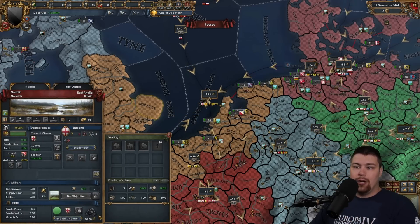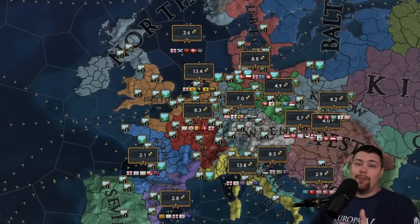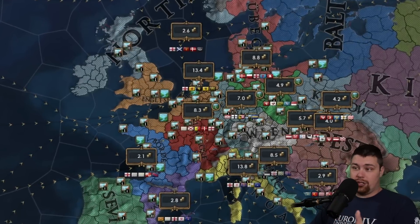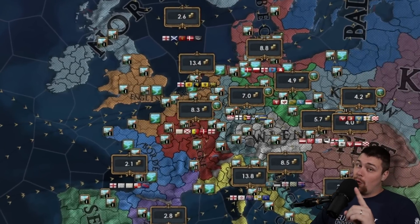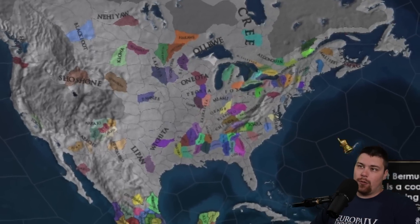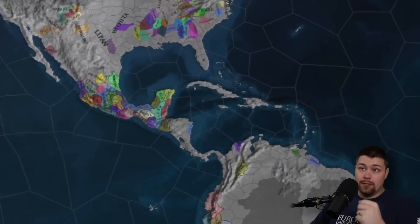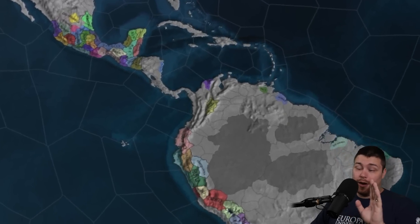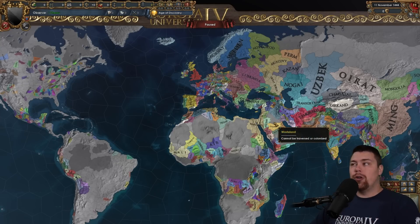The trade nodes are going to need to update because coal is worth quite a bit more than fish, so nations in the channel, Seville, and Genoa are going to have an edge. We're also playing on the new patch 1.34, and apparently they fixed the natives so we're keeping them this time around. This is their one chance — if they're annoying, I'll continue to delete them for future videos.